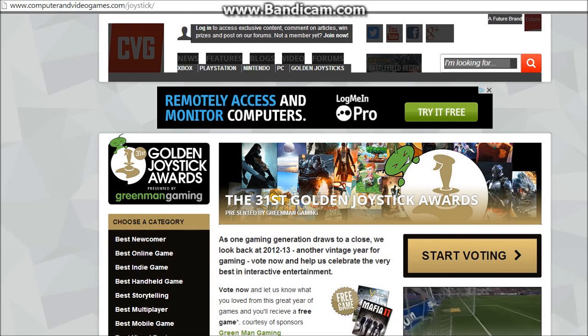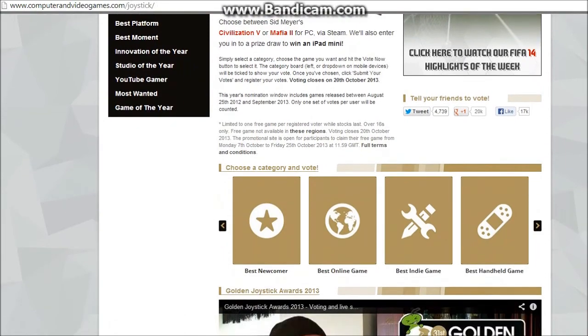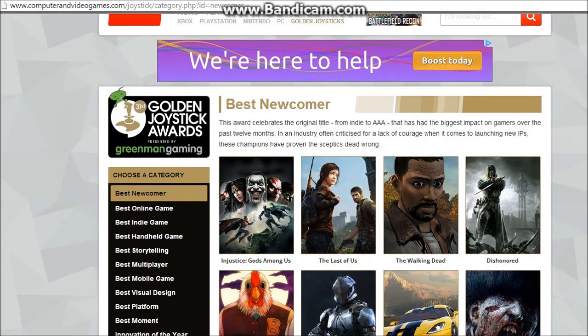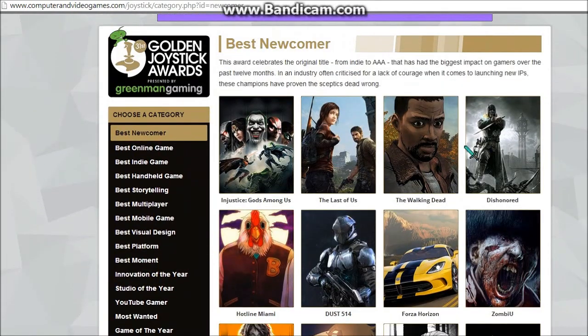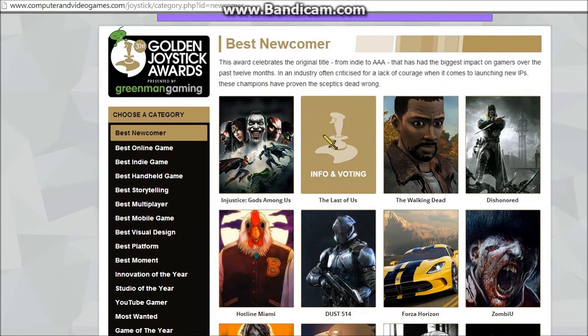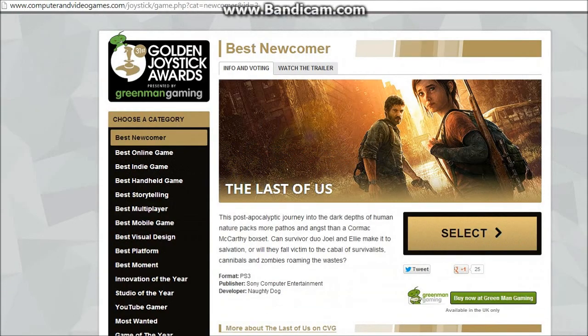The first thing you want to do is head to computervideogames.com/joystick. Links will be in the description — everything's going to be in the description if you're too impatient — so you can just go to that website, check out the link, and read everything there.